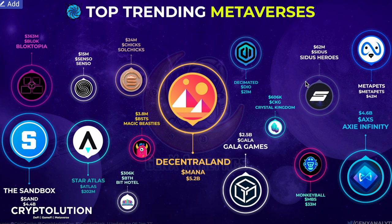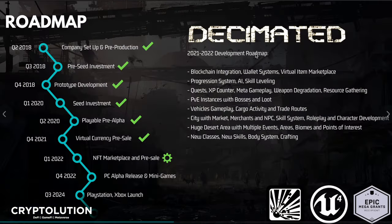Metaverses are not just play-to-earn — where does Decimated stand as a metaverse? Decimated made the chart of top trending metaverse coins. Right now Star Atlas is at $202 million, Monkey Ball at $33 million, and Decimated at $21 million. The fact that Decimated is already being considered a competitor against these other metaverse ecosystems is really huge. I imagine this $21 million market cap won't stay there much longer — I see us reaching $500 million to a billion-dollar market cap within the next year or so.